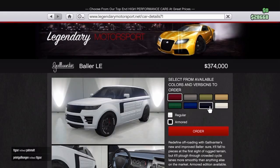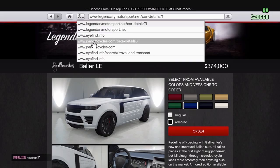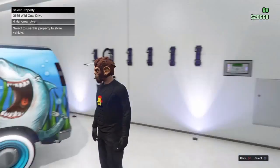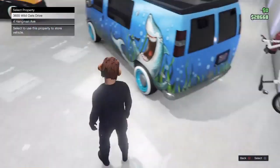Pick what colour you want — I'm going to go for the blue one — then click on the clock which has the arrow facing down. Then go to www.pandmcycles.com, click order, and then click what lighthouse or apartment you want it to be delivered to.